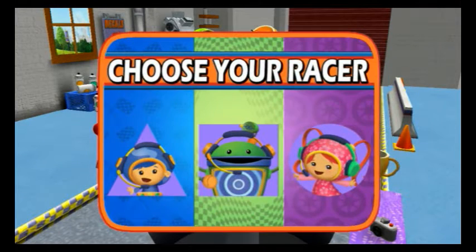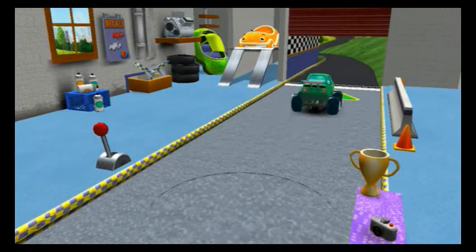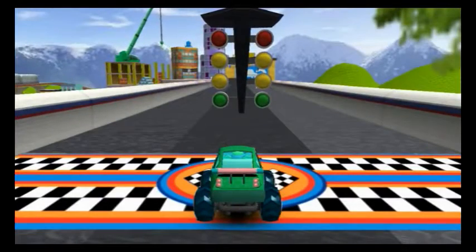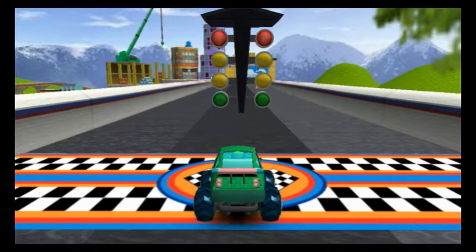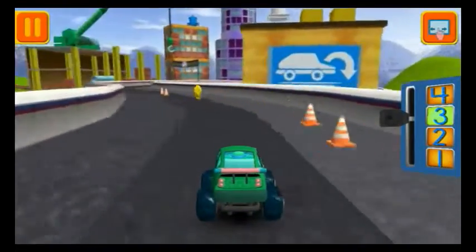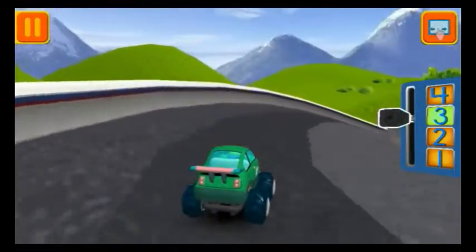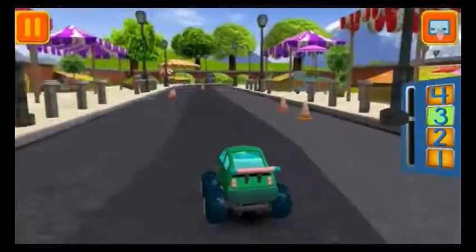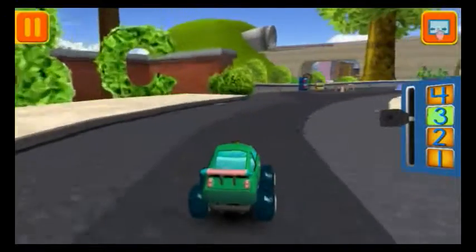Choose your racer. Let's go! It's time for the big race. Collect coins to earn special prizes and watch out for things on the road that can slow you down. Swipe left or right to change lanes. Great coin collecting, Umi friend! Move this lever to speed up or slow down. Tap your car to see it do something cool. Those coins are really going to add up.